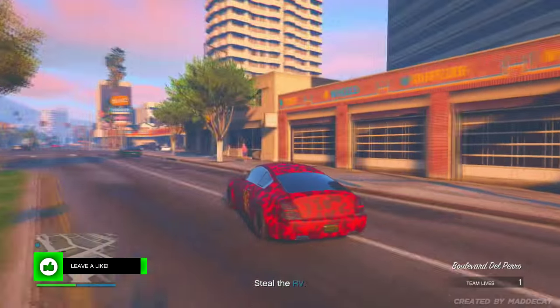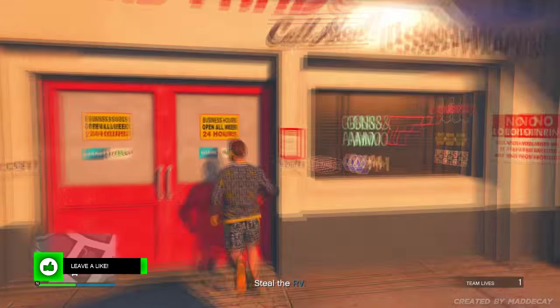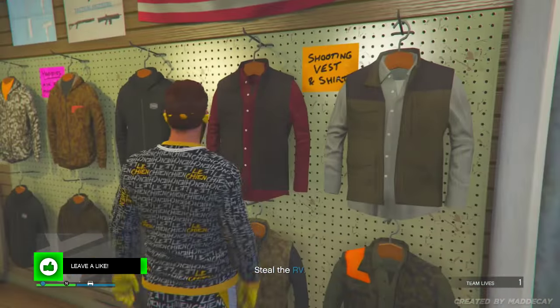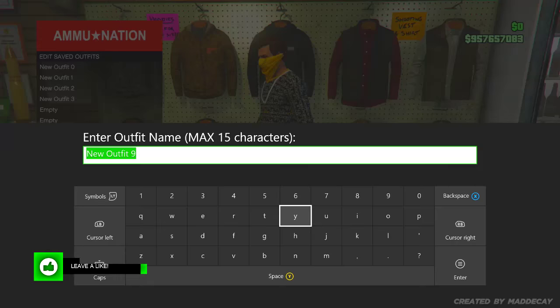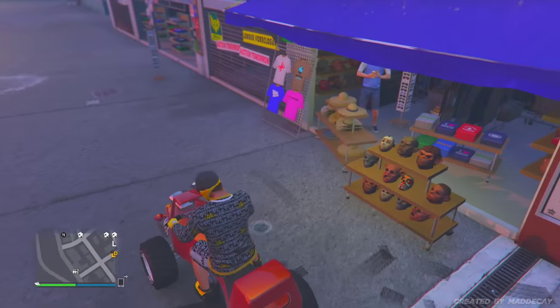Start any contact mission. Then once you're in the mission, all you need to do is go to any Ammu-Nation in GTA 5 Online and save your outfit again. Then exit that mission by opening up the phone, going over to the job list, and pressing X.